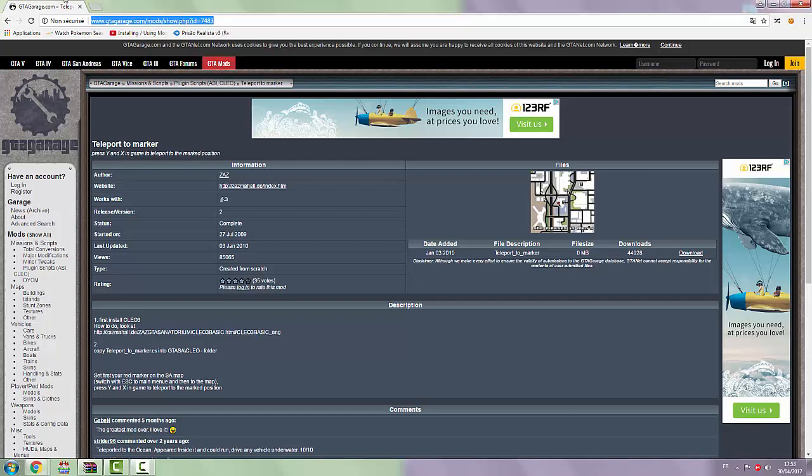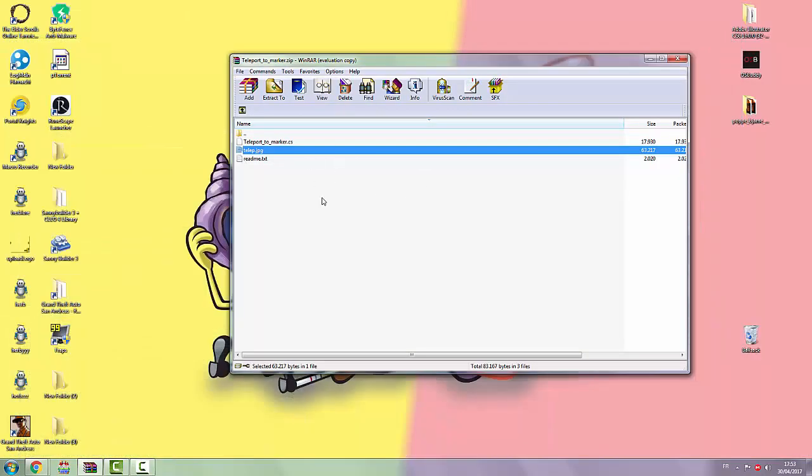Once you have installed Clio, you come to this page — that's going to be the second link in the description — and you just want to download over here. You will be redirected to this page, so download it and once you have that, you will have this file over here.